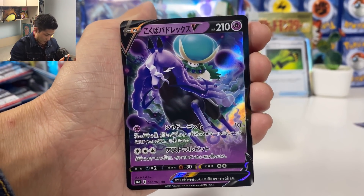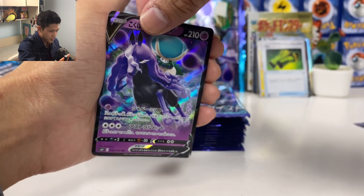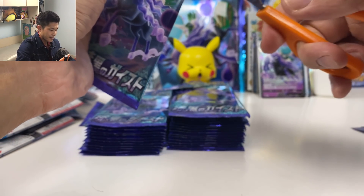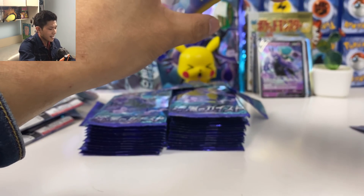We got Weezing — there's also Galarian Weezing. Galarian Weezing is always so useful with awesome abilities. We got Houndour, Koffing, and we got Calyrex V card! I prefer this one over the Ice Rider form — the Shadow version is better.